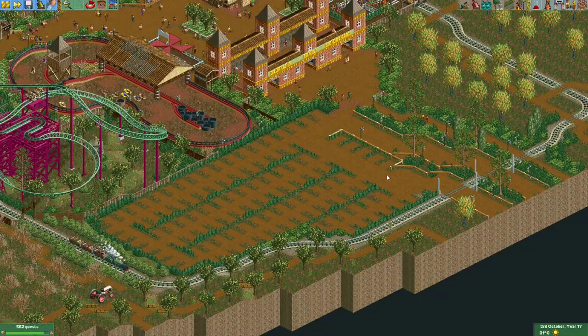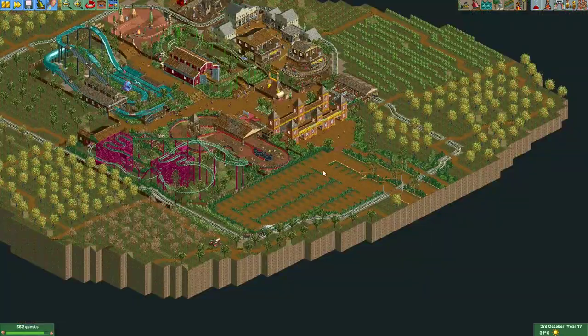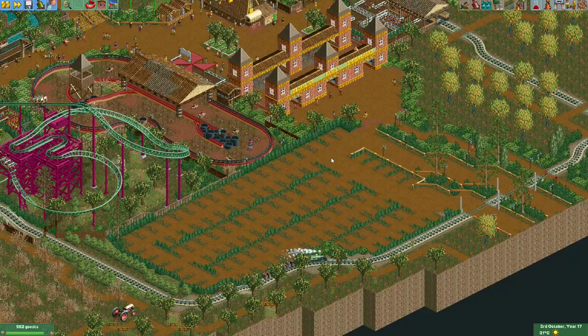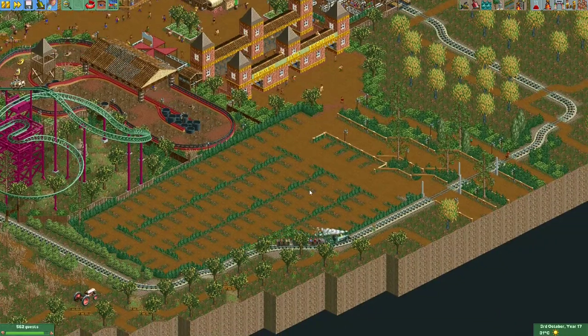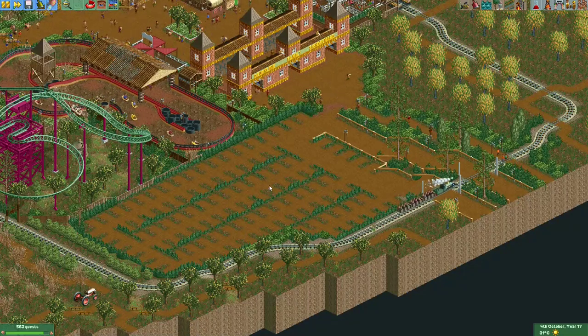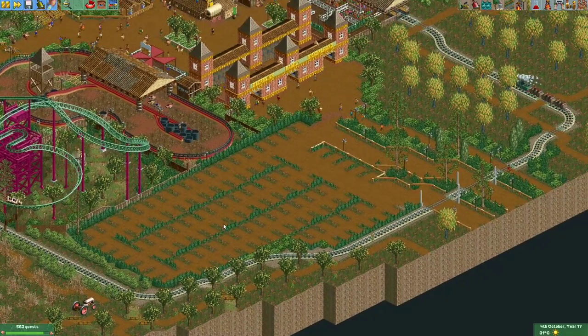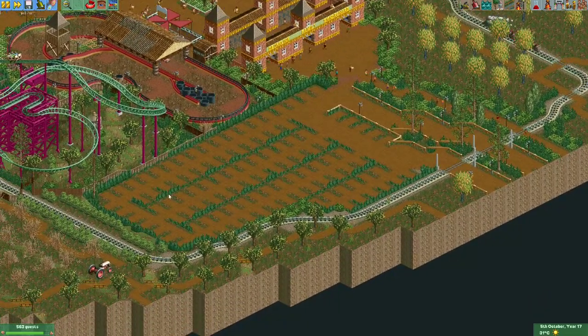Hey everyone, welcome to a new episode of Get Good at OpenRollerCoaster Tycoon 2. Here you can see my timeline park and I've made a parking lot here. In one of my previous tutorials I showed you how to make a basic car park, where I used methods with block brakes to fill the car park with cars. That is quite tedious and you will need to build several rides to actually fill all the spots with cars.